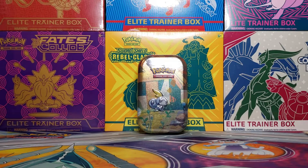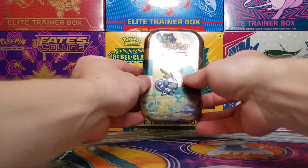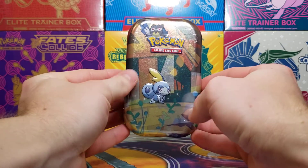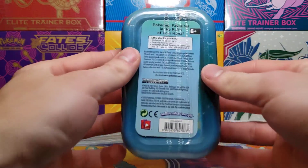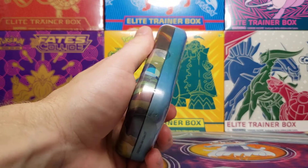Hey y'all, today we've got the third Galarian Collection mini tin to open up. This one features Sobble and Rillaboom. Actually, on the very top of it, Sobble looks pretty sad. Here's the back of it — let's open it up.